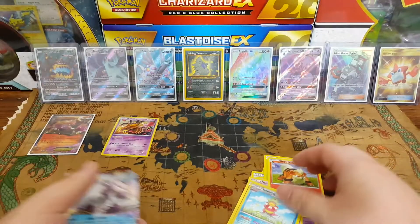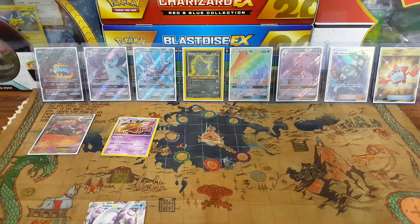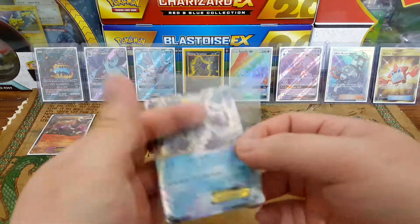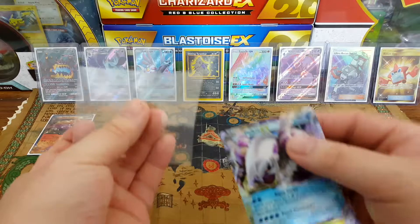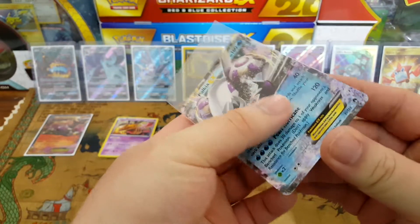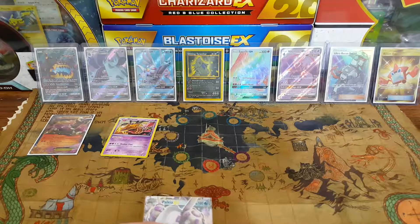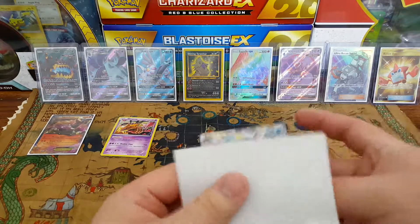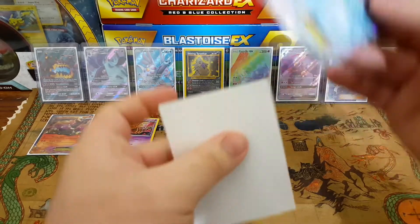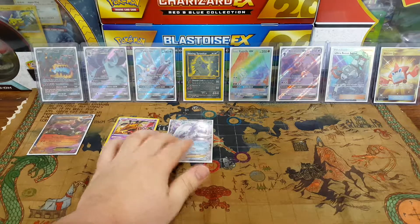I may be tripping — are blister packs supposed to contain at least one pull? Is that the thing, or am I just really lucky right now? Y'all let me know in the comments, I really don't know, I haven't opened enough stuff to know. I'm feeling pretty good. We're gonna get that hyper rare Charizard in the Burning Shadows blister three-pack!